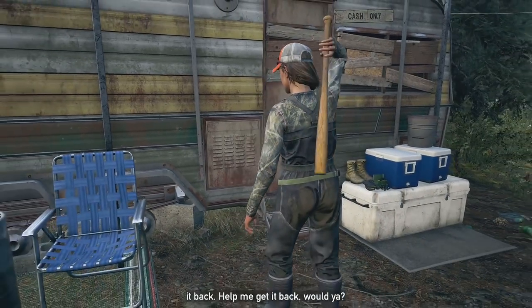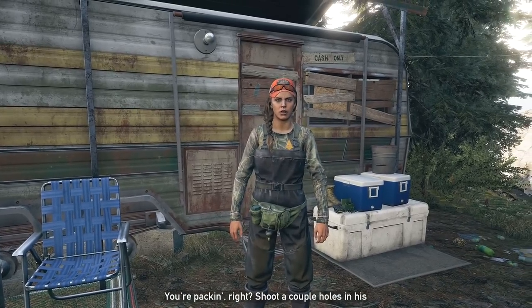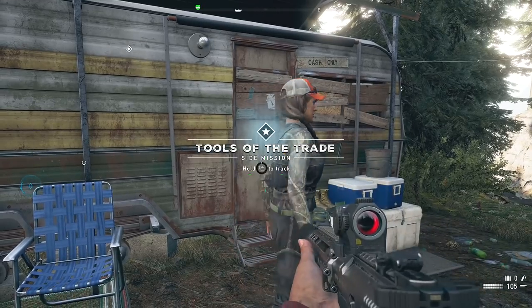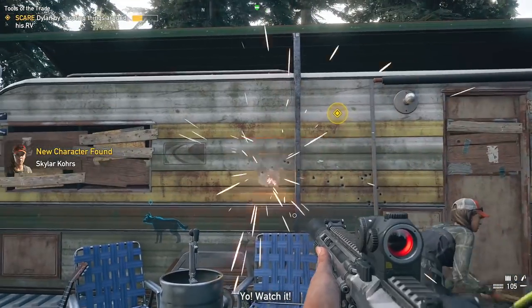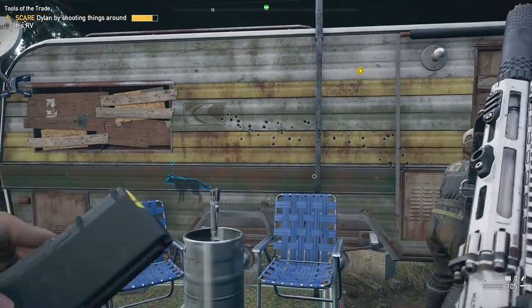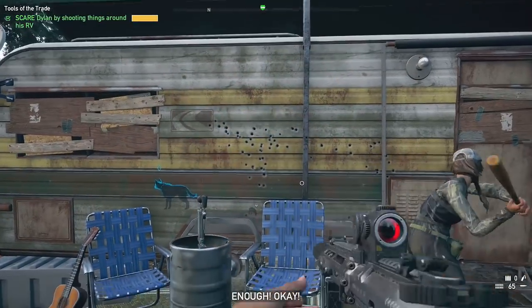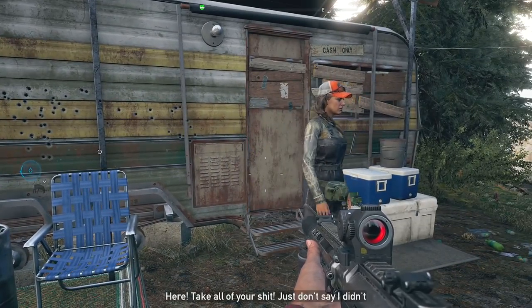you'll want to visit Skylar at the Master Bait Shop. When you see her, she'll be banging on the side of this trailer. Once you talk to her, you'll start the Tools of the Trade side mission. The first objective here is to pump bullets into the trailer in order to scare Dylan, who will give her some of the stuff she's looking for inside that trailer. Now as soon as you do that,